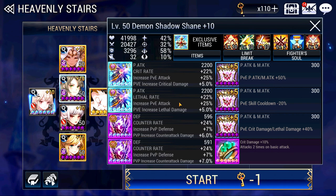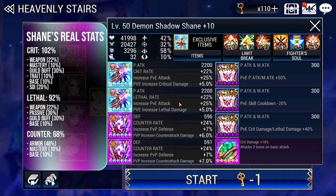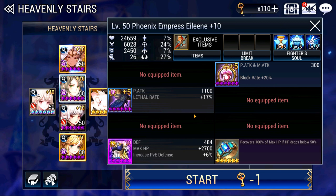Without further ado, let us check out the equipment for your team. For Shane, same thing — if you have watched my previous 2 videos, you will know how to roughly gear her. Nothing much has changed except that from Floor 6 onwards, the enemies are not going to stun anymore but they're going to Electrify. So that's why I've given her Electrify Resistance followed by the Formation Buff to give her 100% resistance. Standard Jewels, Standard Accessories for Heavenly Stairs. For her Fighter Soul, take note that I'm using Physical Attack. You can also opt to use Increase Damage on Offensive Heroes because there are Offensive Heroes on this floor.